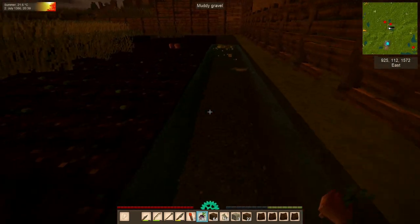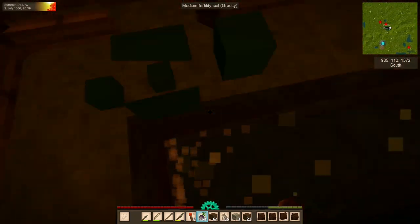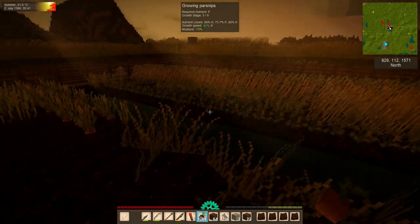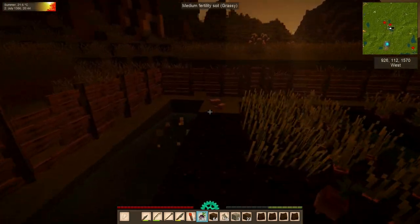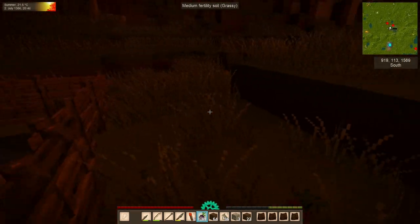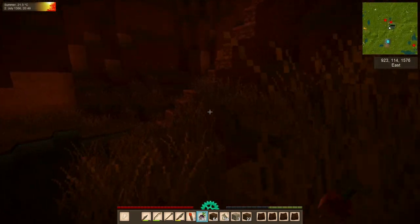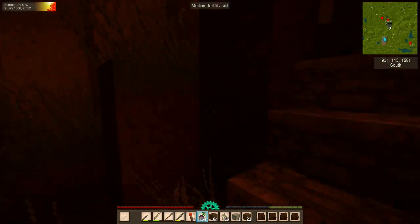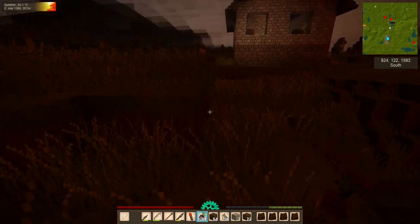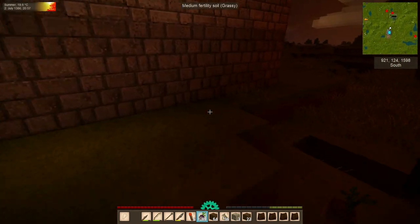That was 26 turnip plants that we harvested, and we have a few more that got caught in our irrigation system. You'll notice that we have more turnip seeds than we started with — granted, I had five in my inventory already. But every time you harvest a plant that you planted, there is a 5% chance that you will get back an extra seed. So in this way, you can slowly expand your collection of crops.